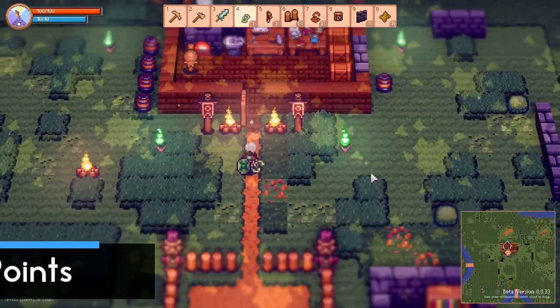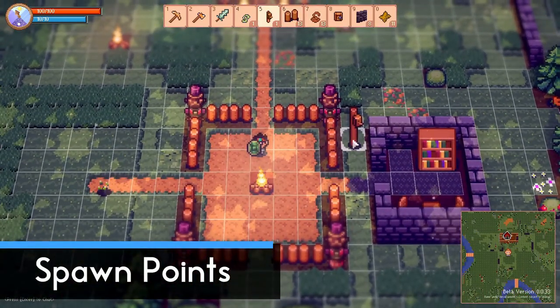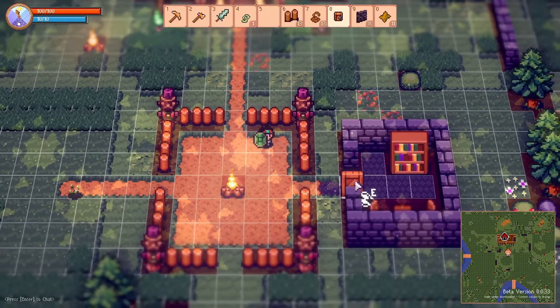If you decide to make a forward base or for any other reason want to change your spawn location, you can just build a bed, place it down, and use it — that will be your new spawn point for the next time you die.